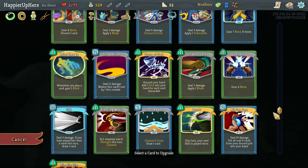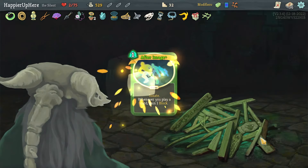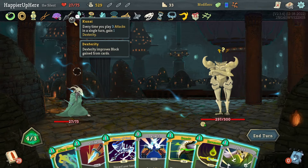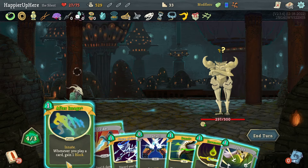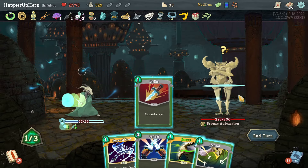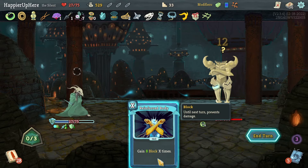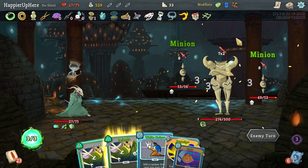Next upgrade should be Storm of Steel. Let's do After Image now. Back to 27 — that's good. I'll try to trigger the Pocket Watch. There's Storm of Steel which I'd like to play — After Image, Venom, Storm of Steel after a Strike. Won't trigger the Pocket Watch but I will gain one extra Dex. Got rid of the artifacts.